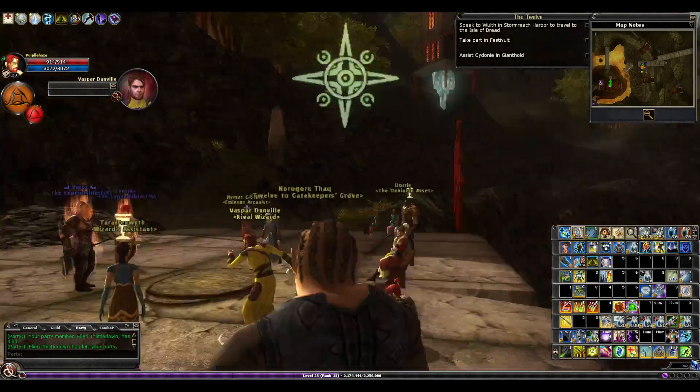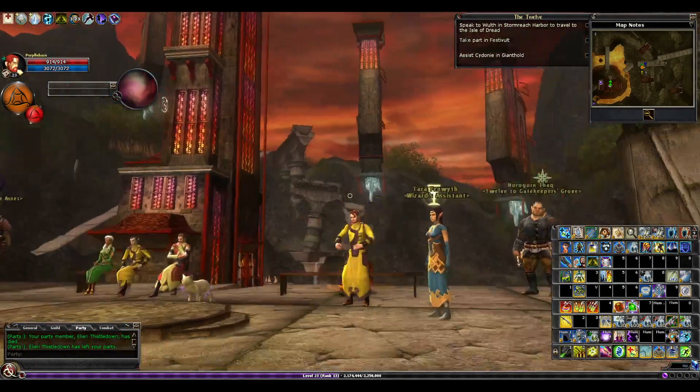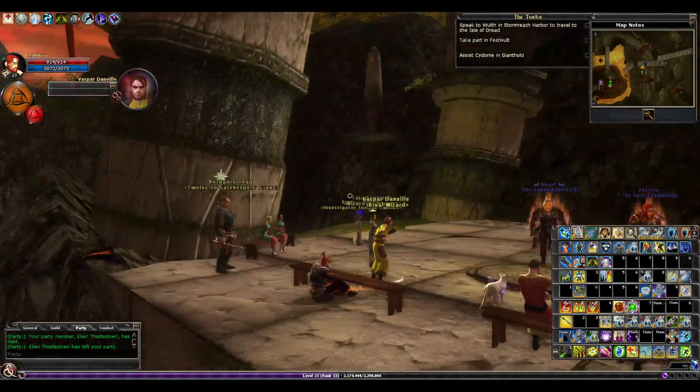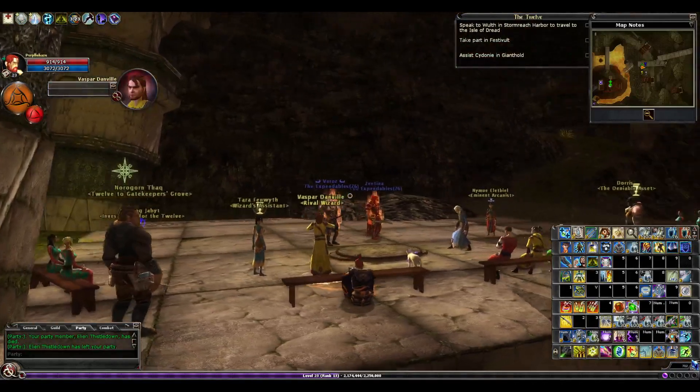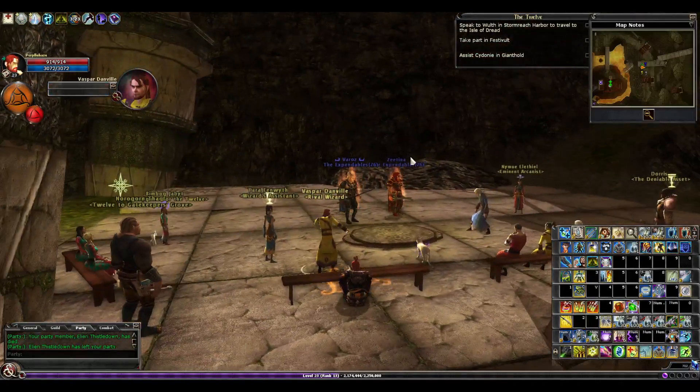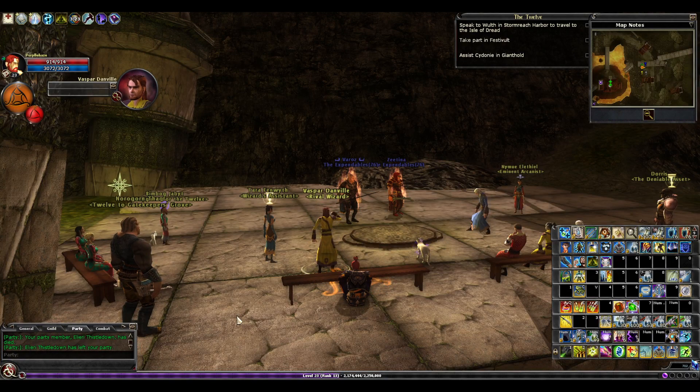Hello and welcome to the 12 on what is a very gray, wet and muddy day here in the northern UK. We are here for our level 23 episode of Purple Does Potions, and I'll give you a little update on where we are. Level 23, as I'm sure you'll know, is a reasonably significant level in terms of epic leveling.